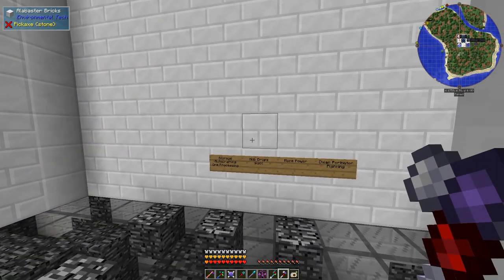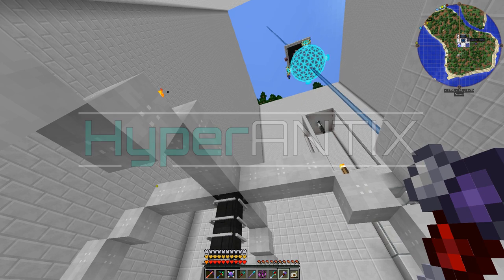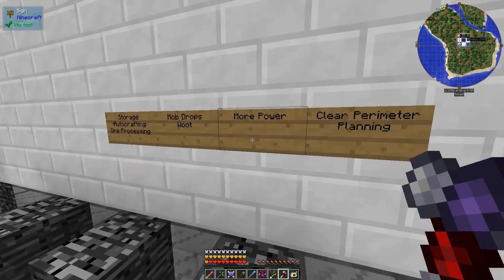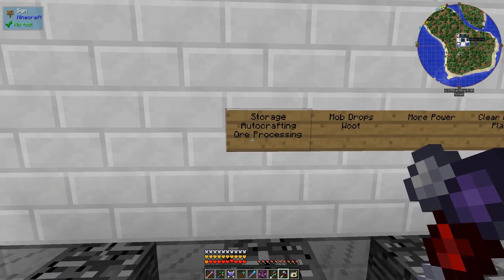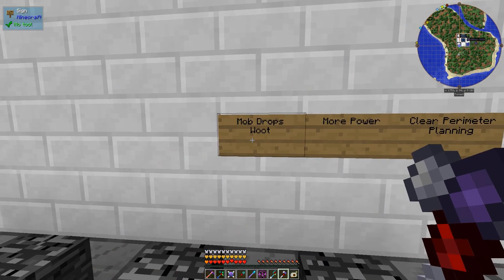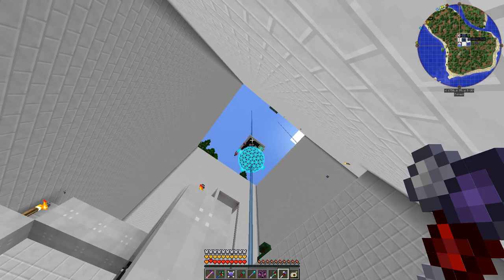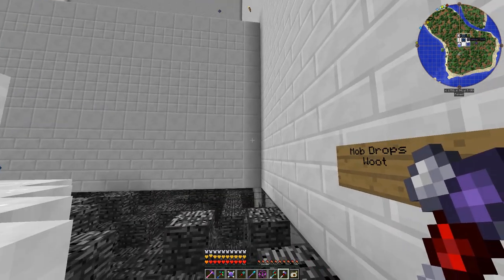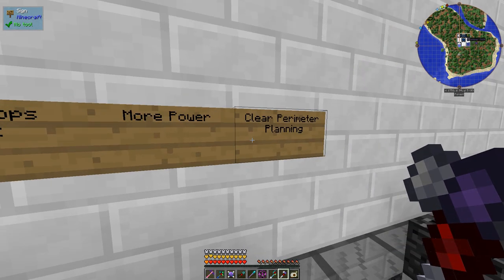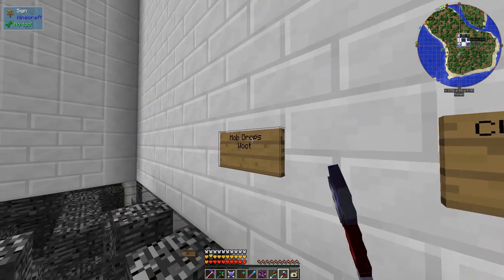Good afternoon ladies and gentlemen, welcome back. This is the Hyperantics server but we're still working on a project for Hypermind Vanilla — working towards our perimeter clearing. We've done the storage and auto-crafting, we've done the mob drops, we've got a solar panel up there doing just fine. We're going to work on clearing the perimeter, but first let me show you the mob drops real quick.